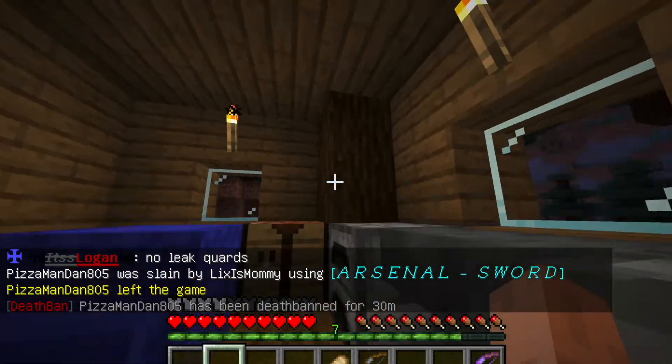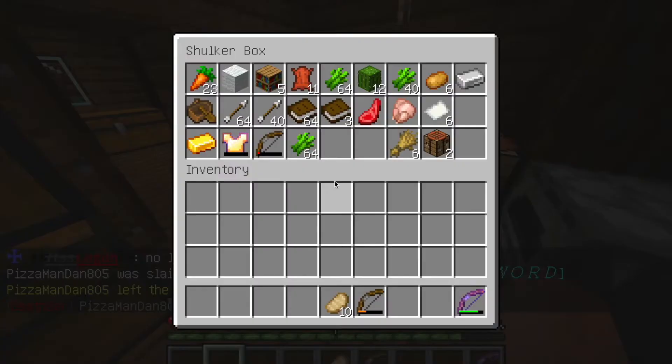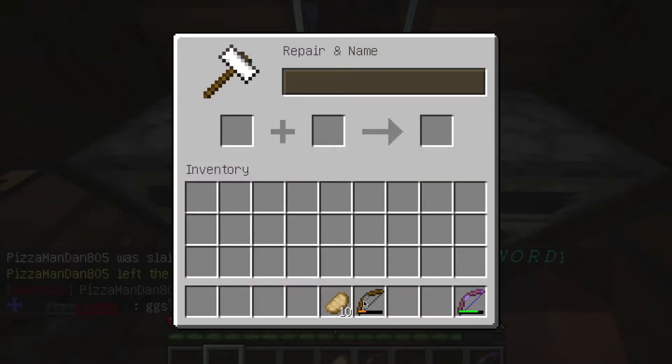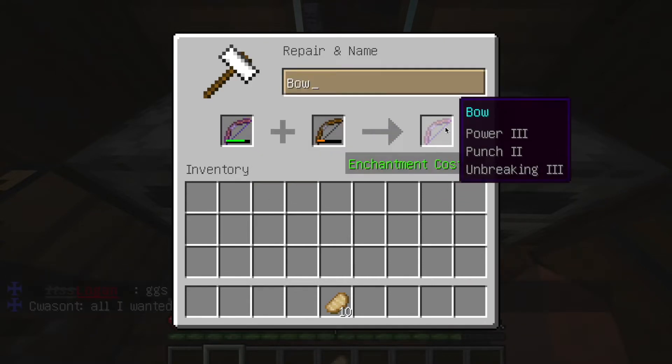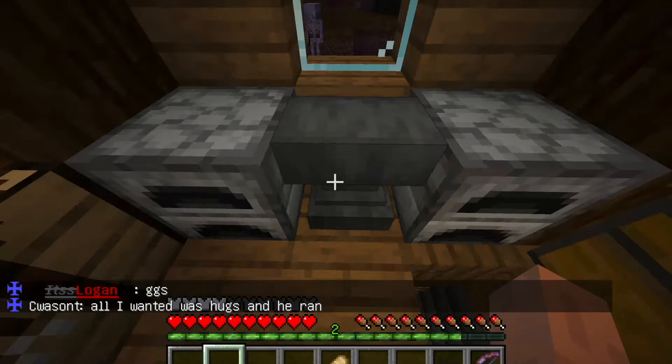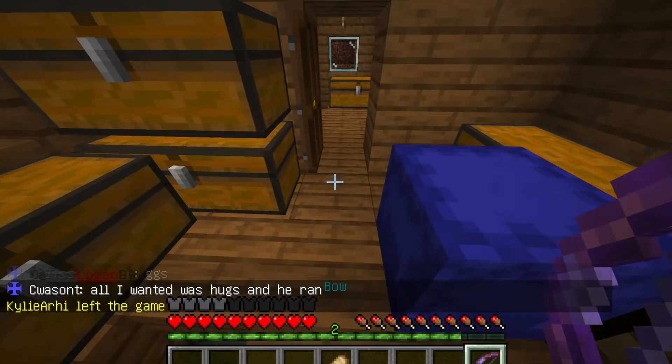So go up here — oh, I can still get some of this stuff. That cost 22 levels, but I switched that — that's five. Okay, that's good. Now I have a full good bow.